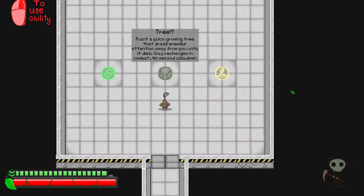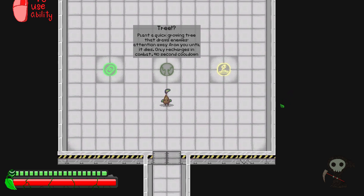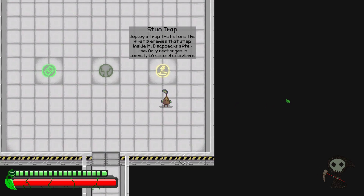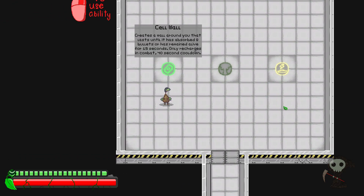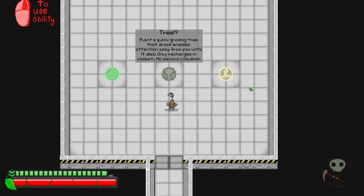Tree - plants a quick-growing tree that draws enemies' attention away from you until it dies, only recharges in combat, 90 second cooldown. Stun trap - deploy a trap that stuns the first three enemies that step inside of it, disappears after use, only recharges in combat, 10 second cooldown. Cell wall - creates a wall around you that lasts until it has absorbed 8 bullets or has remained alive for 15 seconds, only recharges in combat, 40 second cooldown.